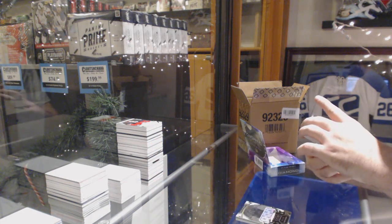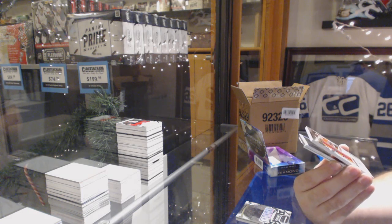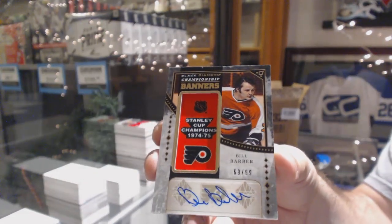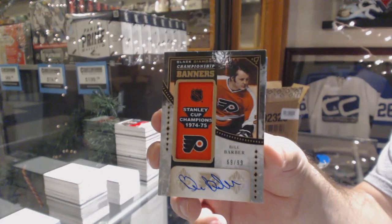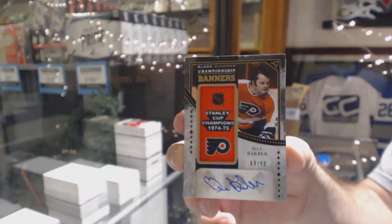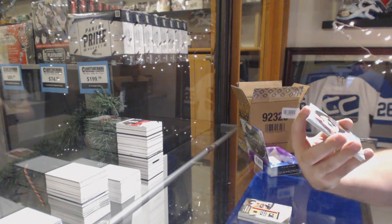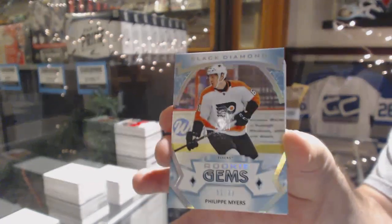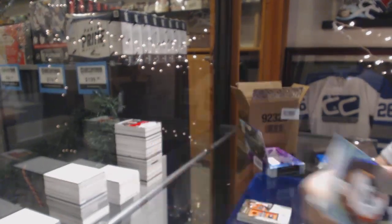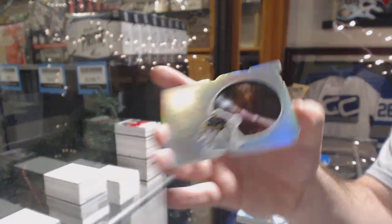That's pretty sick. For the Flyers, Championship Banners autograph, Bill Barber, to 99. For the Flyers, number to 99 rookie, Phillip Myers. And a Run for the Cup, number to 99, Marc-Andre Fleury for the Golden Knights.